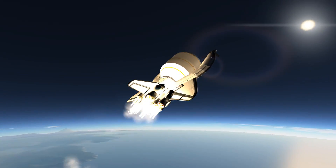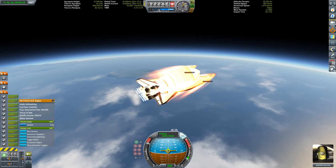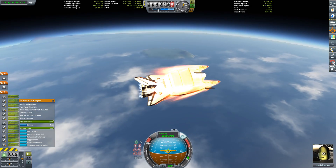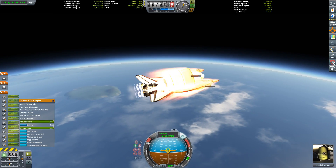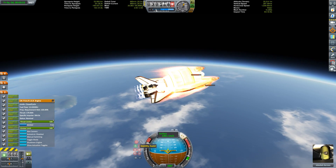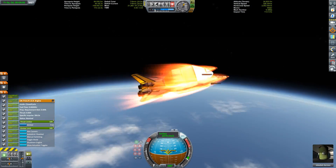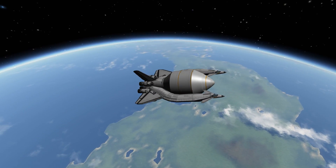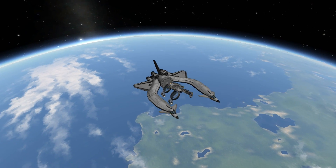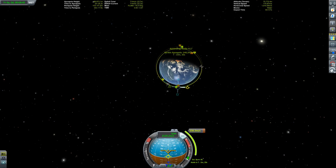Some beauty shots of that two-seater space plane heading up to space, of course. Once we have reached our maximum velocity on liquid fuel only, we're going to switch to the closed cycle of the RAPIERs. There we go, we're now burning our oxidizer as well. We have raised our apoapsis high enough so we can get into a stable orbit once we're out of the atmosphere. Once we are out of the atmosphere, we can have a look at our cargo. It looks a bit peculiar, this little bug, or whatever you want to call it.